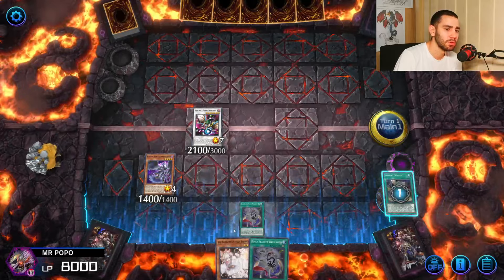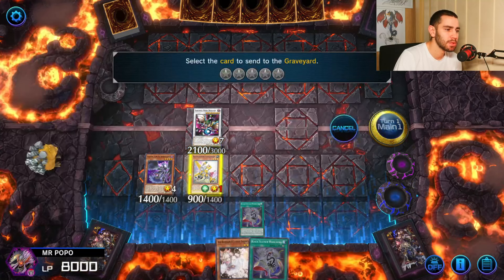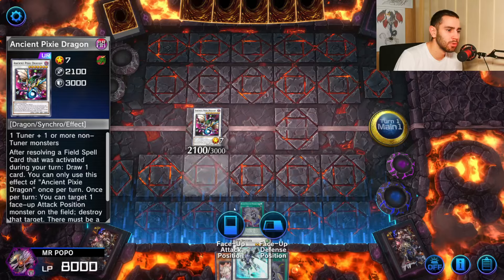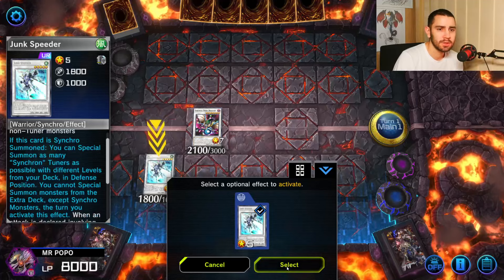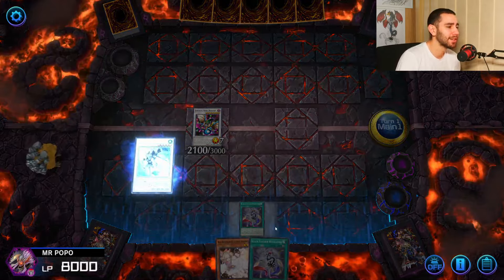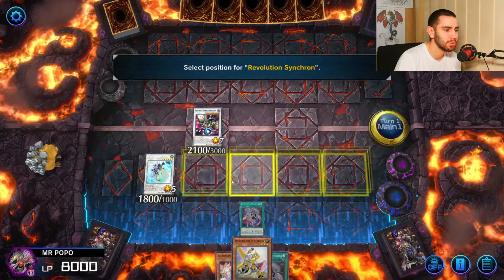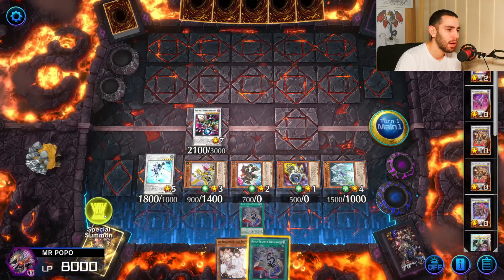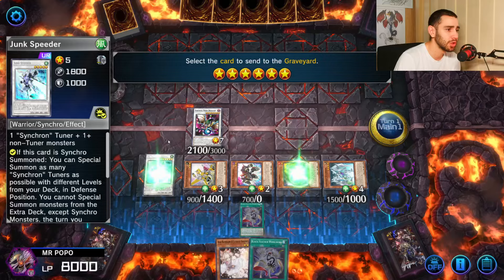Next, special summon Revolution Synchron by sending a card from the deck to the graveyard — there he is. Now we want to summon Junk Speeder, going through Leo's sister Luna. Junk Speeder resolves and we summon all those Synchron monsters. Yu-Sei is blessing us with his Synchros — that's nice.